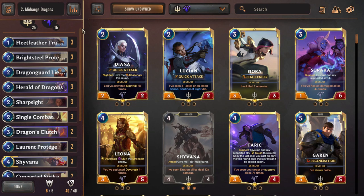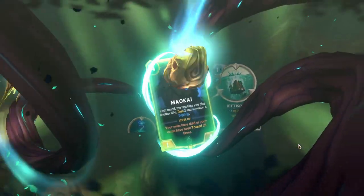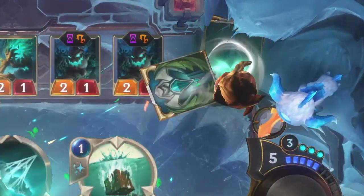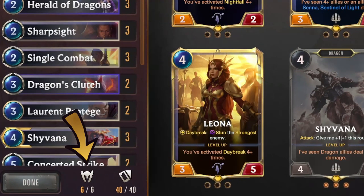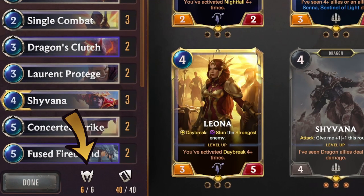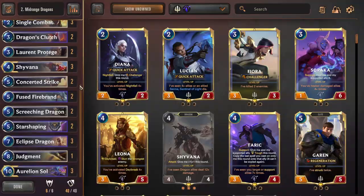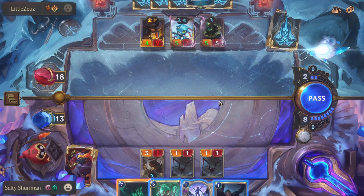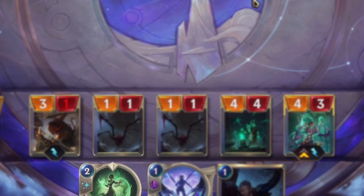In your deck of 40 cards you can have up to 6 champion cards. Champions typically offer very interesting win conditions if you meet the requirements to level them up. One example is Maokai, who when he levels up mills your opponent's deck down to only 4 cards — none of them champion cards. You're limited to 6 champions because they're stronger than other cards, and you cannot play more than one copy of a champion. If you play a champion and have a second copy in hand, that copy turns into the champion's signature spell.